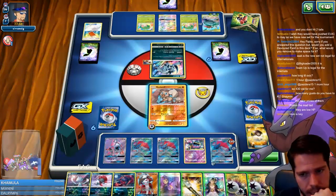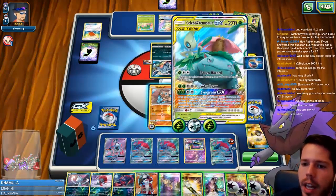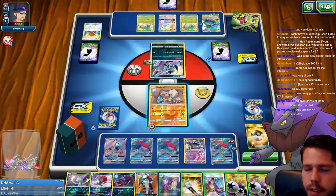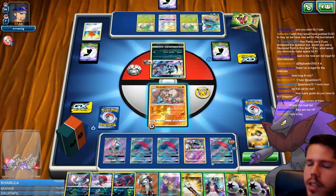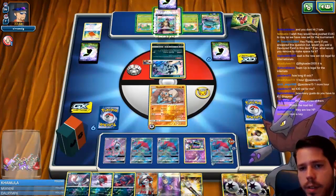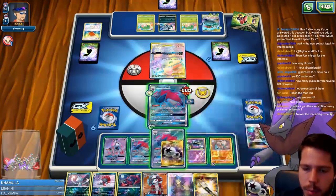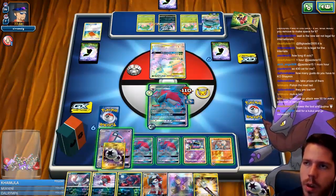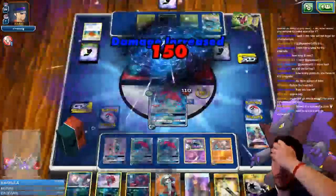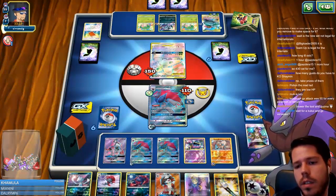Maybe I hit into the Celebi and Venusaur GX this turn. The GX attack is so annoying though. I'll attack into this one with this Arc and prep the energy here. With Kukui and Choice Band my GX deals 250 damage, but Celebi and Venusaur has 270 HP, so I need my opponent to bench another Pokémon — otherwise my GX won't KO it. We're going to get three prizes here.